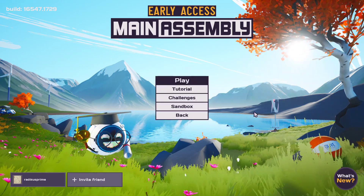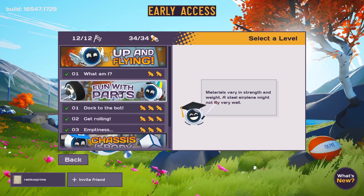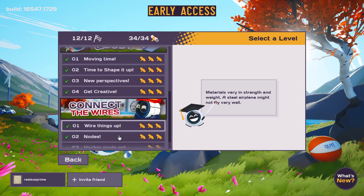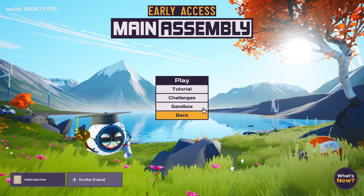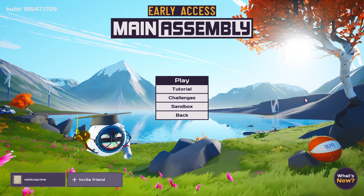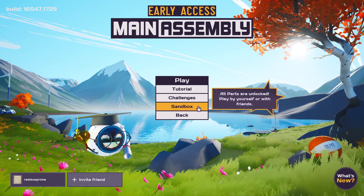So we're going to go in and play. It has a tutorial that I've already beaten — you do all these, and once you've done all 34 of the challenges, you get a little diploma. It teaches you the basics of building. Then you have challenges you can get into, and the challenges unlock parts that you can use in game.